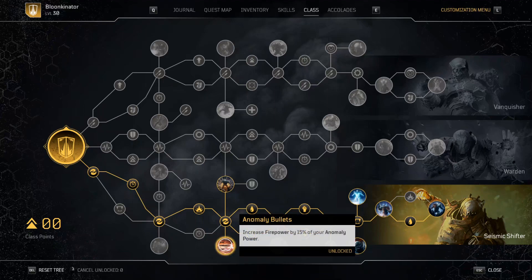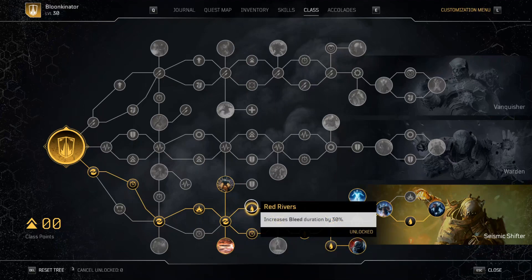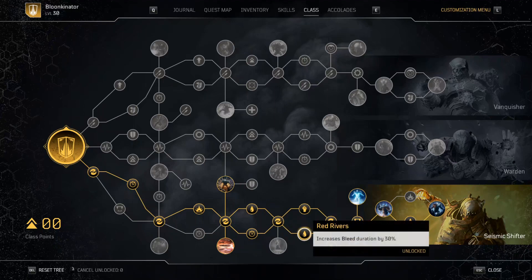We also got Anomaly Bullets, which increases my firepower by 15% of your anomaly power. This build is focused around anomaly power, so having as much anomaly power as possible is key. We also got two nodes of Red Rivers, which increases bleed duration by 30% each — so that's a 60% increase total to bleed duration.